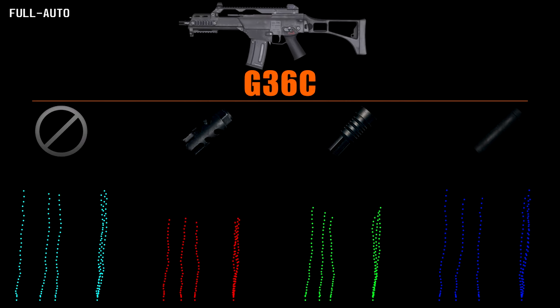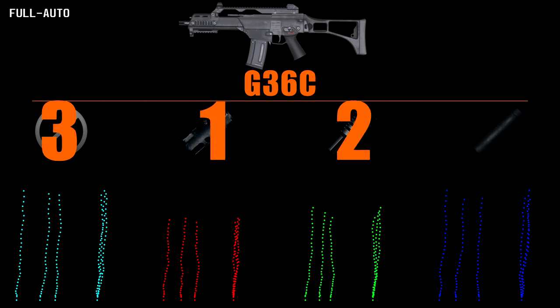With the G36C, the barrel attachments have a varying degree of results. We see the suppressor kick the vertical recoil up ever so slightly, but once again we see the return of the flash hider's usefulness in spray tactics. Of course the compensator wins this one. Ranking is: compensator, flash hider, normal, suppressor.